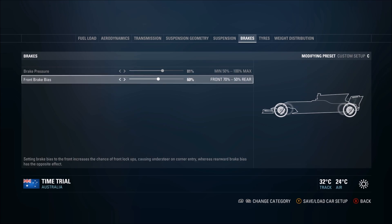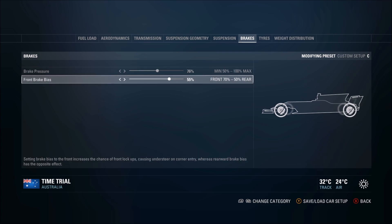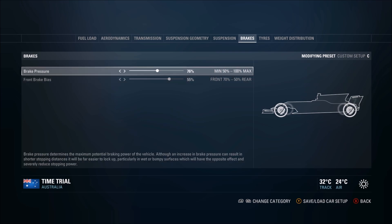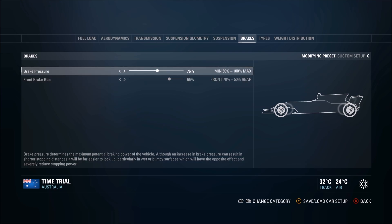For the front brake bias, if you have it more towards the rear it gives you better direction change through high-speed corners and less risk of lockups. Running it more towards the front means you slow the car down faster and it's more stable under braking so the back end won't step out, but there's more risk of locking up. If you ran something like 55 front bias with a higher rear bias, the car definitely won't slow down as quickly, the back end may be at risk of stepping out, but you'd be able to move the car around a lot more through the corner and the risk of lockups is significantly reduced.